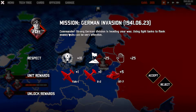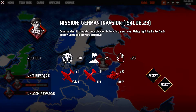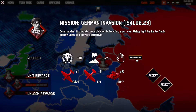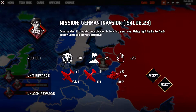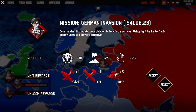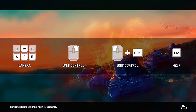Mission: German Invasion. 'Commander, a strong German division is heading your way. Using light tanks to flank enemy units can be very effective.' We get 10 respect if we win; if we lose we lose 25 respect, and if we reject the mission we lose respect as well. We get a Yak, a bomber, and a BT-7. Let's hop in — we're not going to reject it. We're going to jump in and kick those Germans' ass!